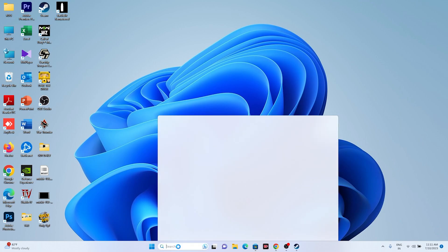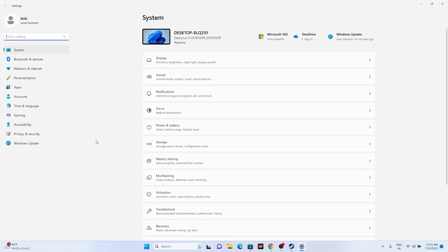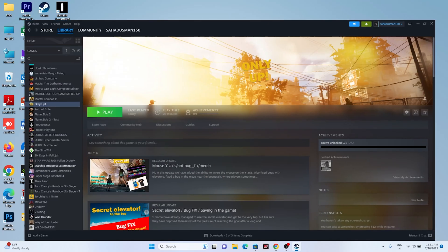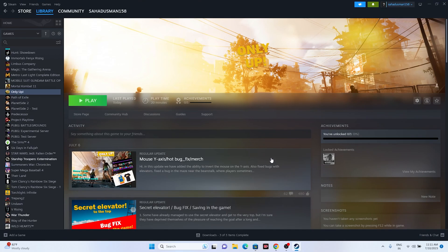The next step is to update Windows. Go to Settings > Windows Update and make sure Windows is fully up to date. This is an important step since running these kinds of games requires the latest Windows version. Once updated, try launching the game.